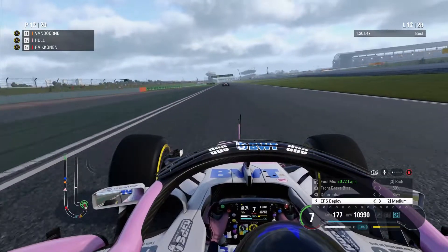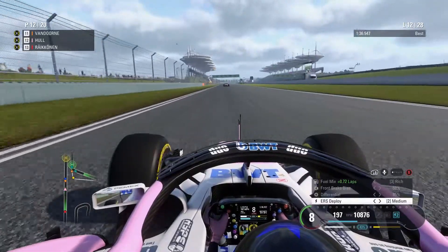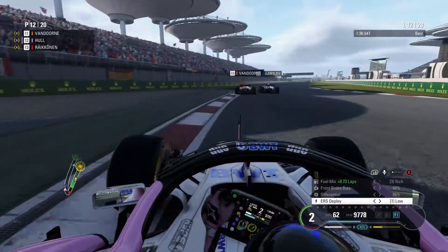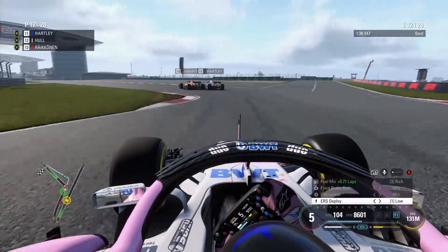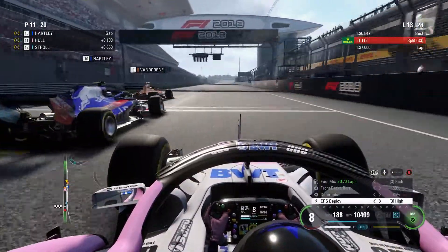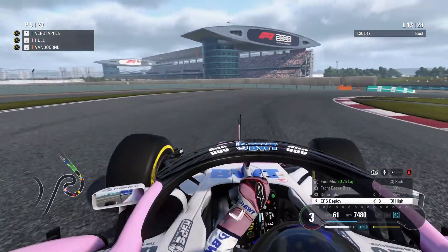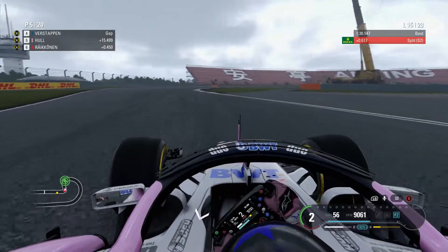We move on to lap 12. Räikkönen has lost some time in traffic. We've got Van Dorn in 11th and Brendan Hartley in 10th — they're still on their soft tyres and going to pit any minute. While they're going side by side I'm going to thank them for the opportunity — rich mix and high ERS. We fly past both cars into Turn 1, though Van Dorn pulled across making it a questionable move down the inside, but no reprimand from the stewards. We're up into fifth place.